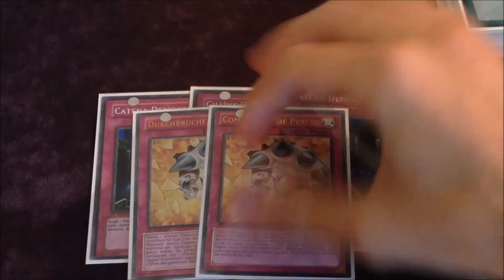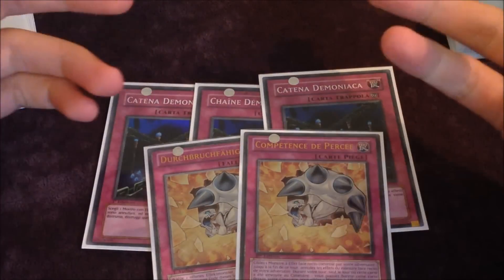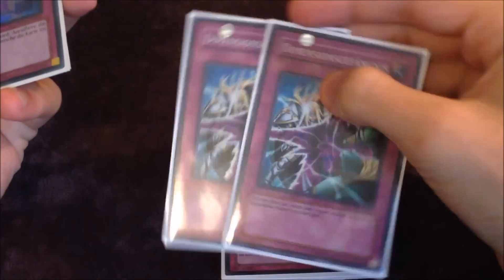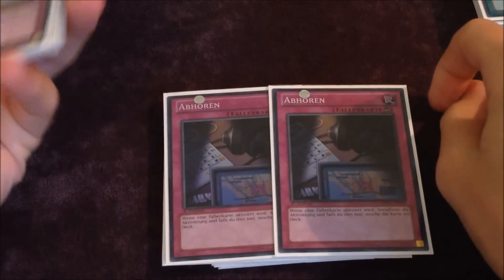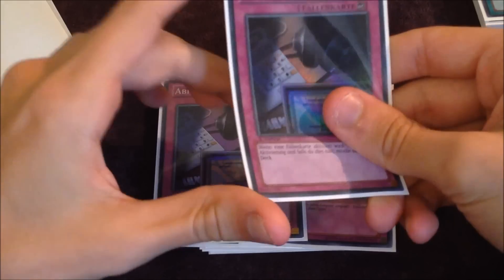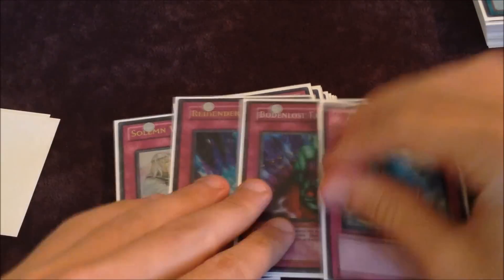For the traps, I run 3 Fiendish Chains — pretty obvious. I run 2 Breakthroughs. This might seem a little excessive, however against Artifacts you really want this, against Water you really want this, even against Sylvans you really want this — it's good all across the board. I run 2 D-Prisons just because of Hands and other slow decks, though you side these out a lot against fast decks. 2 Wiretaps — that's all you really need. I never really wish I had a 3rd. You never really want to open Double Wiretap like you did before; there's not as many Wiretap wars back and forth. It's really only for those power traps that you want to slow down or stop in general.